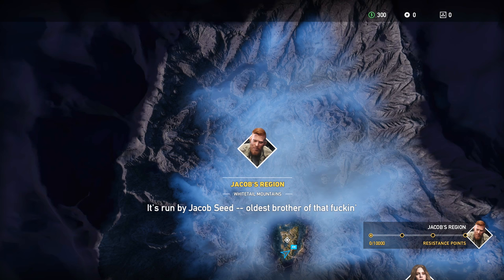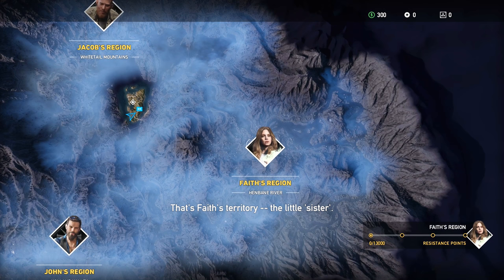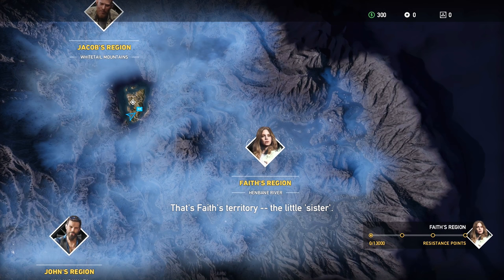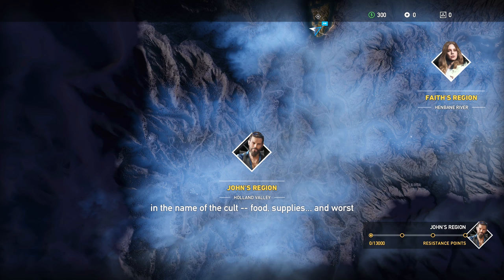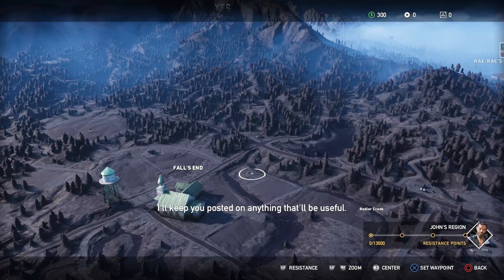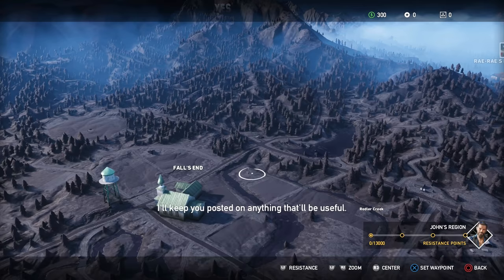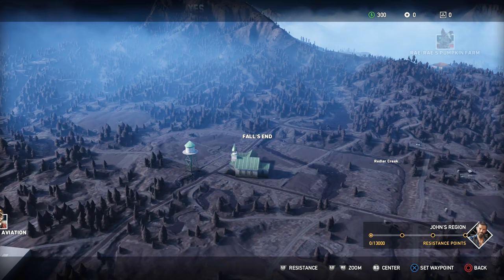'Jacob's the one training the cult and he's damn good at what he does. Eli and the Whitetail Militia have been trying to hold out but Jacob's ready to step on their necks. Southeast of there you got the Henbane River — that's Faith's territory. I've heard all sorts of stories about people losing their minds in a place called the Bliss. Head west to the Holland Valley — John Seed has taken everything in the name of the cult.' A radio distress call comes in: 'Fall's End has fallen to the Peggies — if you can hear me and you can help, we really need you. Mary May out.' I think this is the first area you have to go.